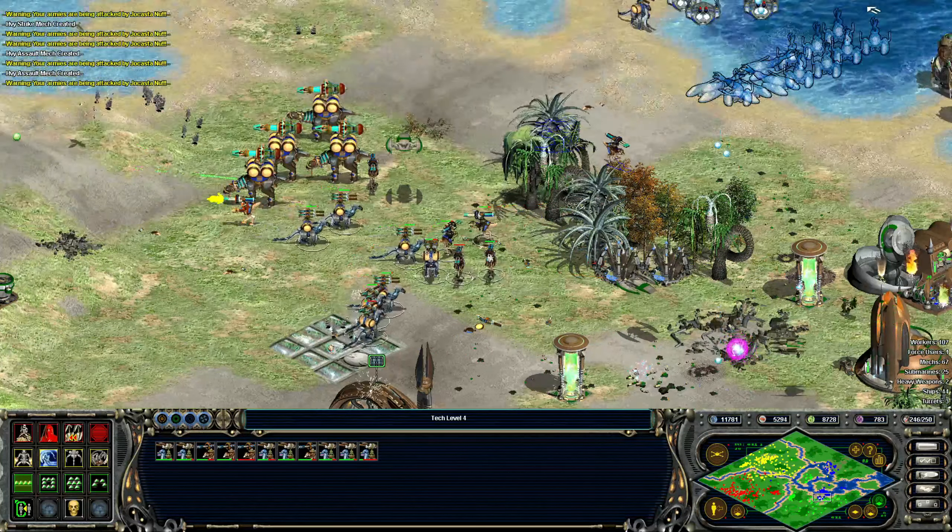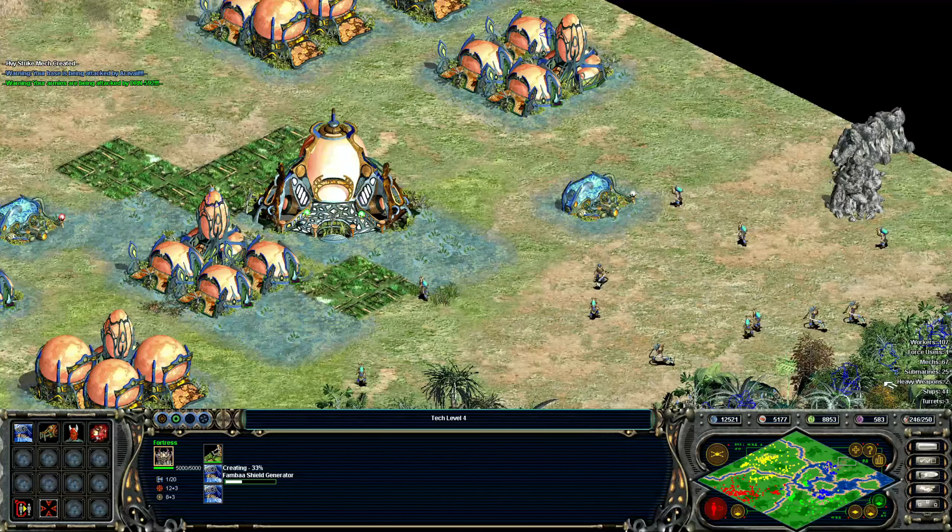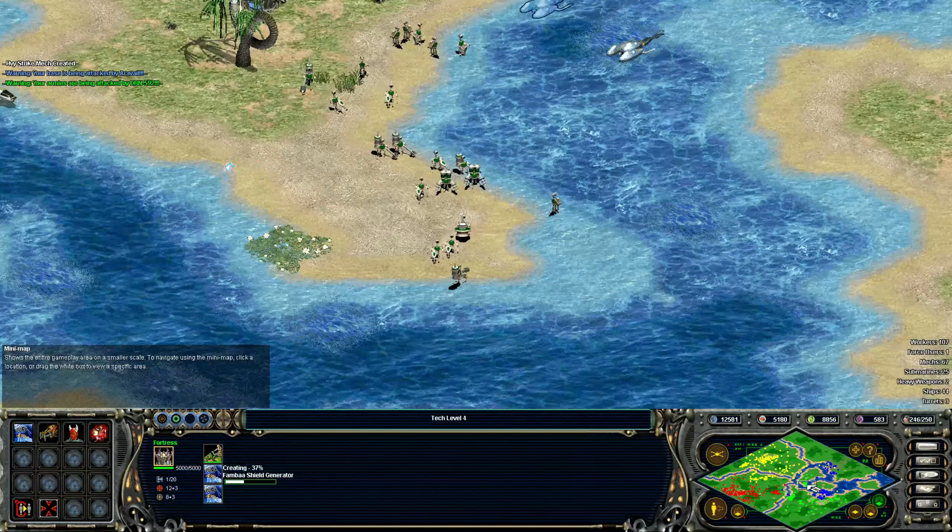Let's retreat a little bit until I can get these guys over here. Bring some of you guys in closer too, to help against the land units. And we have some more Fambas coming over, which is great. Let's go ahead and make one of these guys too — they're a little expensive but worth it. Do I have a second fortress? I think I do down here — no, it got destroyed. So we can't really upgrade the Fambas yet. We have them cornered, which is awesome. Let's bring these two down here and have them take out this turret.